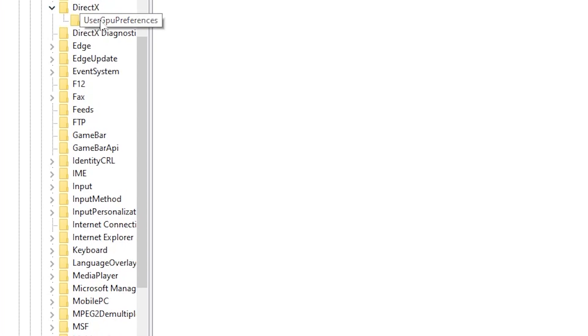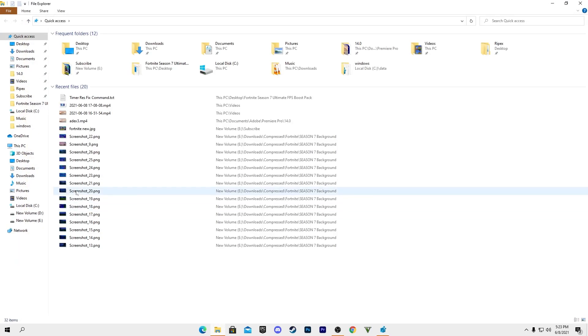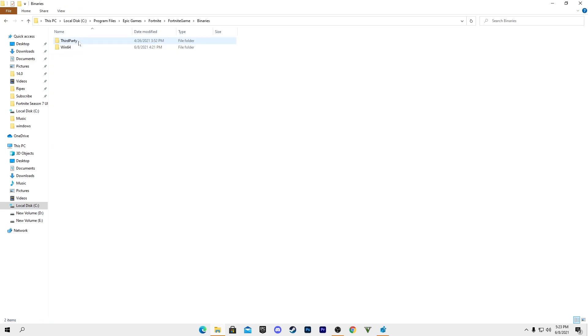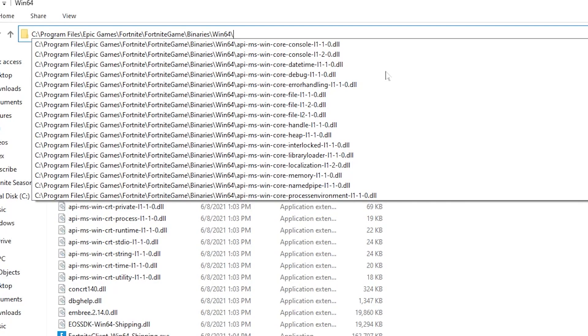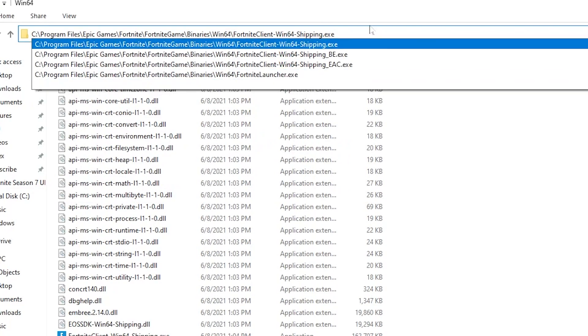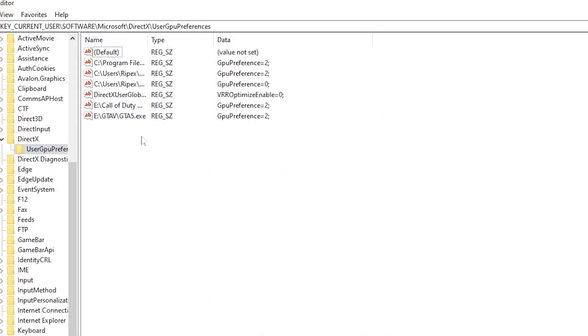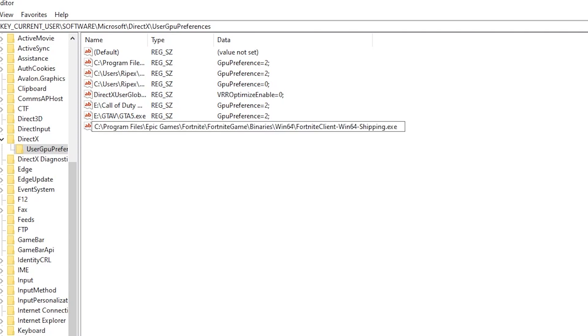Inside DirectX, open the GPU Preference folder. This contains GPU preferences for your games and Windows. To set the best GPU preference for Fortnite, navigate to the directory where Fortnite is installed — for example: C drive, Program Files, Epic Games, Fortnite, FortniteGame, Binaries. Copy the full path, then back in the Registry Editor, right-click on an empty space, select New, then String Value.